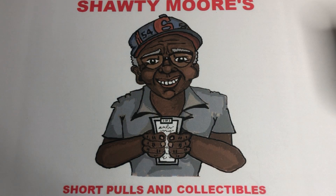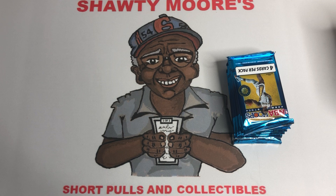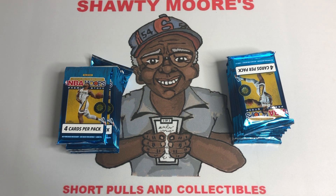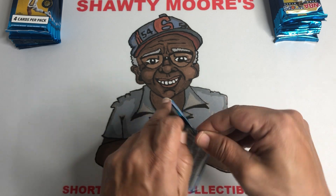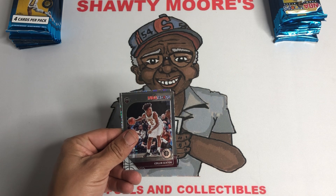We're gonna open these bad boys up with our hand because that's how we do it around here. Get these packs out of the boxes and get to ripping — pretty excited, blaster box time. I usually open a ton of blaster boxes but for this product I've done more of the hangers. Hopefully we can get something special. Blaster number one on the right, blaster number two on the left. So 32 cards, let's see if we can get something super cool.